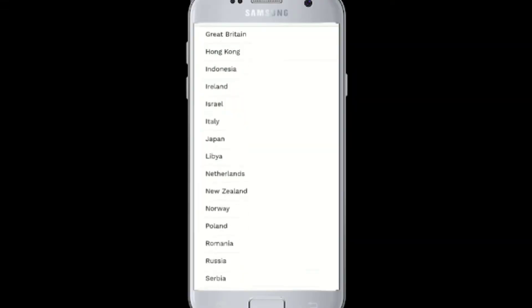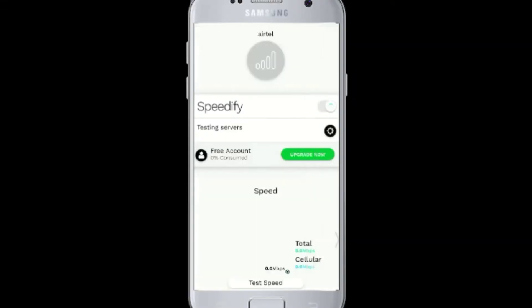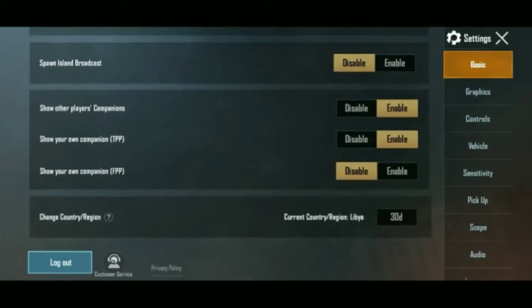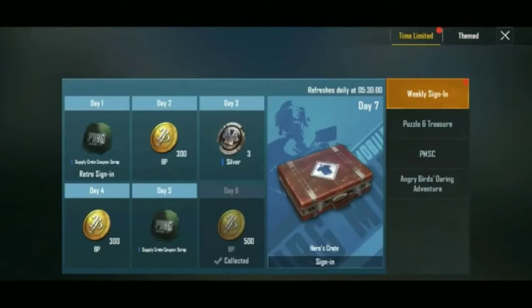You can download Speedify from the Play Store — it's easily available. As you can see, the interface looks like this. What you have to do is connect to the Libya server. After connecting to the Libya server, open your game, go to PUBG main settings, then Basic Settings, and set your country region to Libya.